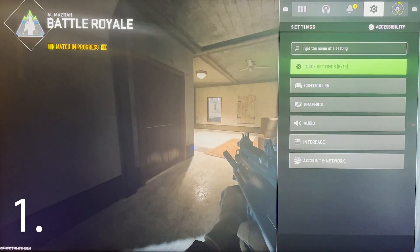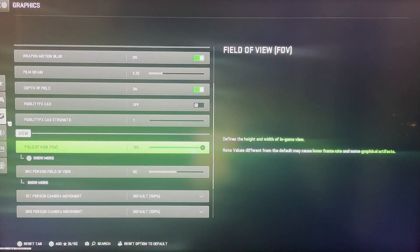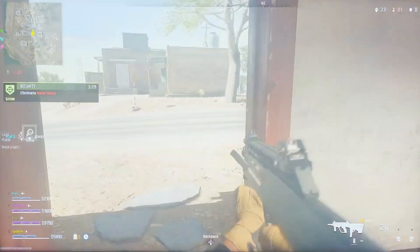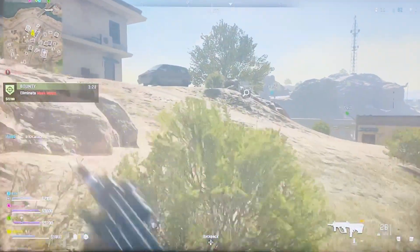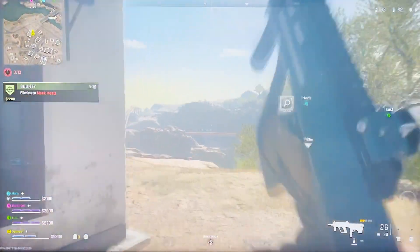Hit Options, scroll down to Quick Settings, go to Graphics, go all the way down and change your field of view from 120 all the way down to the standard on console, about 80. This is really the general default setting for console Warzone 2 and it makes the screen a bit narrower, but because this is the default setting, PS4, PS5, Xbox — they can handle it a tiny bit better.